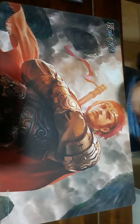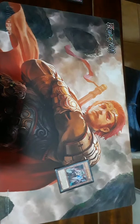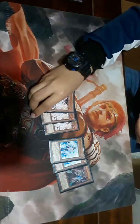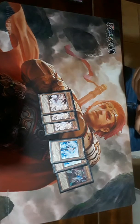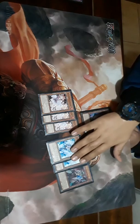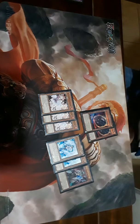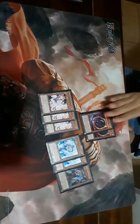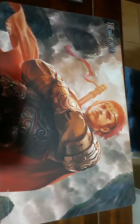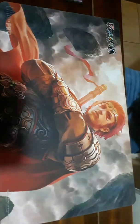Hand traps — my favorites. One Ghost Ogre, two Effect Veilers, three Ash Blossoms obviously, and then two Nibirus in the main deck. You can swap it out if needed, but having Nibiru is really good. That's it for the hand traps — I think eight is pretty sufficient.